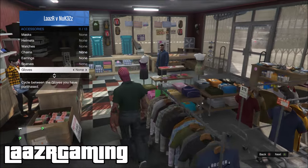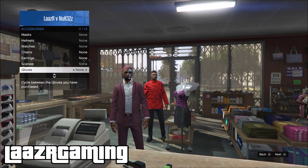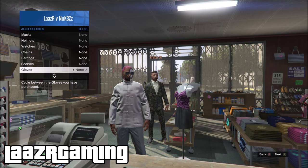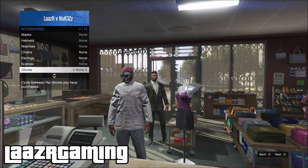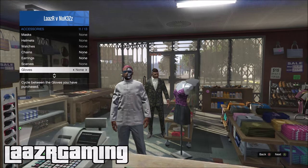Get your friend who's the VIP to scroll through all of the bodyguard outfits until you arrive at the Asian bodyguard outfit — it kind of looks like a chef's outfit, you'll see what it looks like on screen. This is the outfit you want your friend to stop on. Once he's stopped on this outfit, you want him to kick you from the organization.